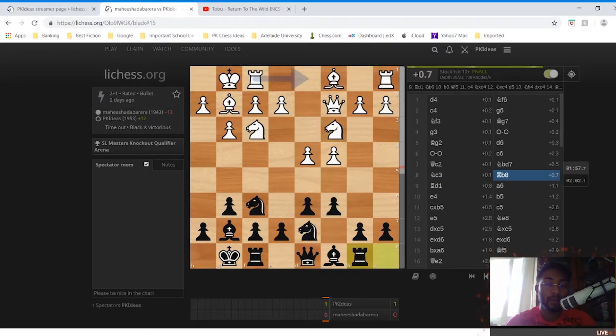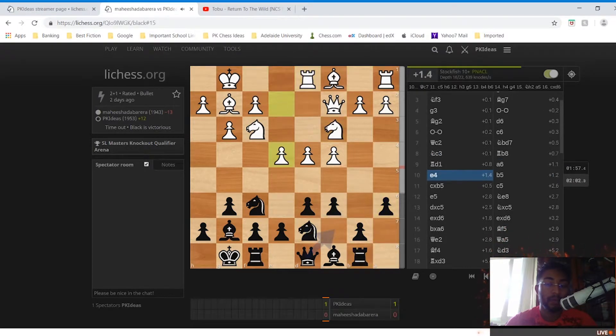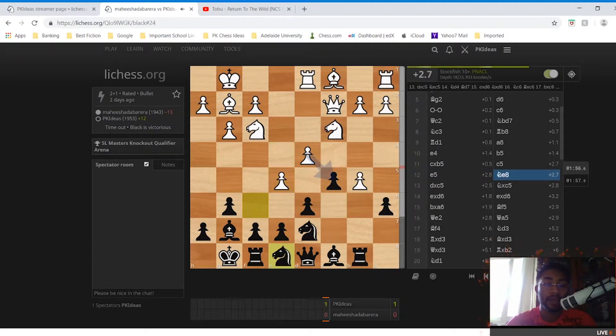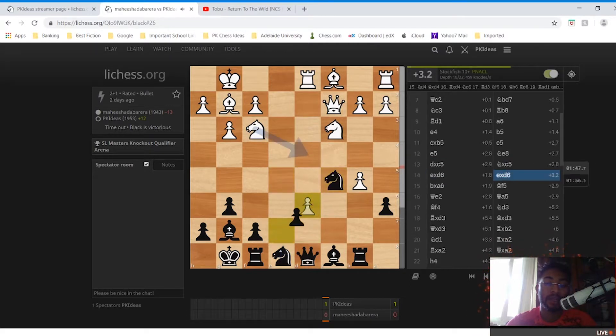So Rb8, Rd1, a6, e4, and I played b5, after which cxb5 is the obvious move. I played c5, which was a complete blunder — a mouse slip. Then e5, Ne8, dxc5, and I'm in a bit of trouble. The engine points out it's plus 2.7, a considerable advantage for white. I played Nxc5, exd6, exd6, trying to hold things back a bit.